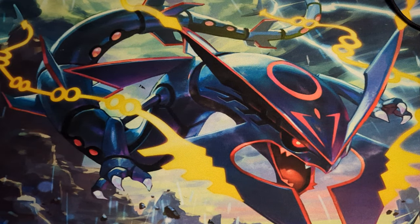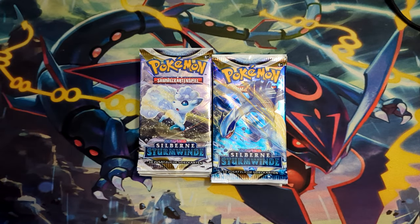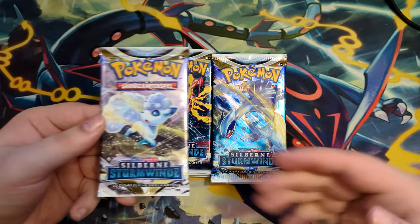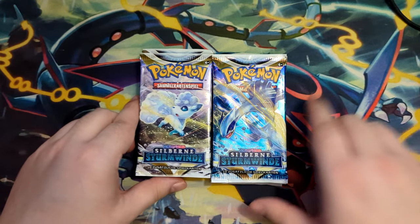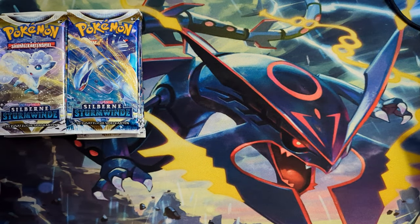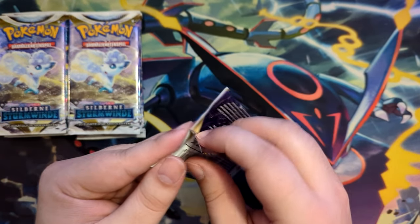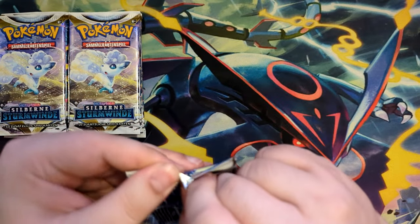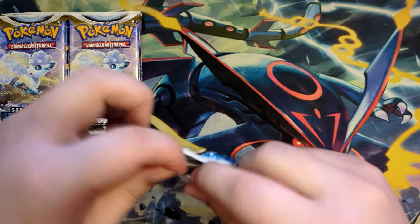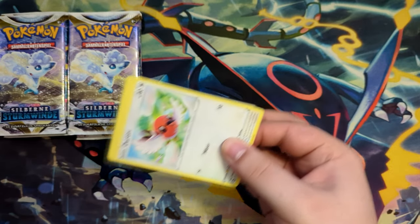How's it going everybody, BudgetPokemon here, and in this video we're going to be opening Silver Tempest — but not just any Silver Tempest — these are actually German booster packs. Something I've never done before on the channel; I've never actually opened German booster packs. Maybe the German ones can give me some decent pulls compared to the English ones, because I had really, really bad luck with the English ones.